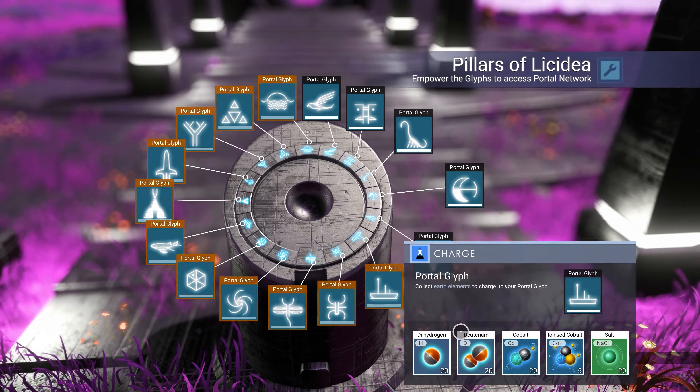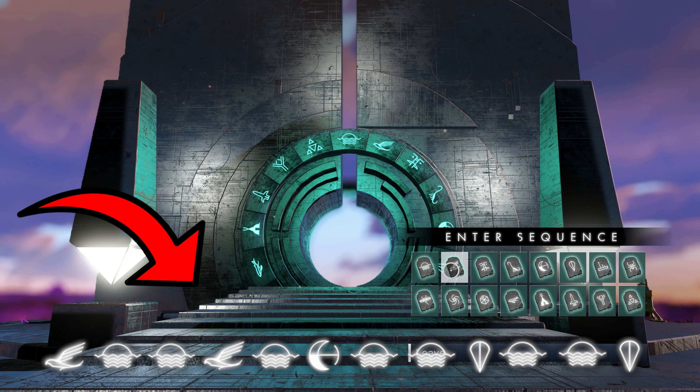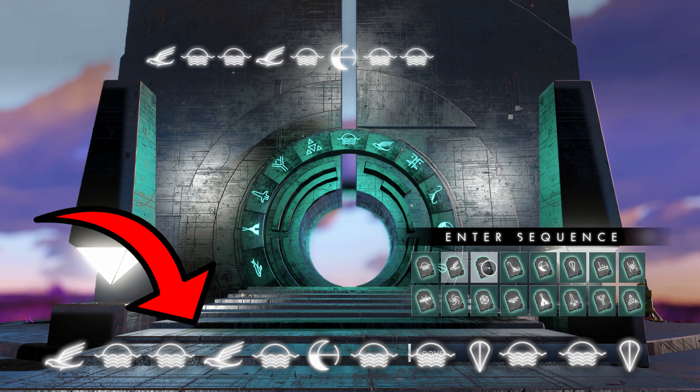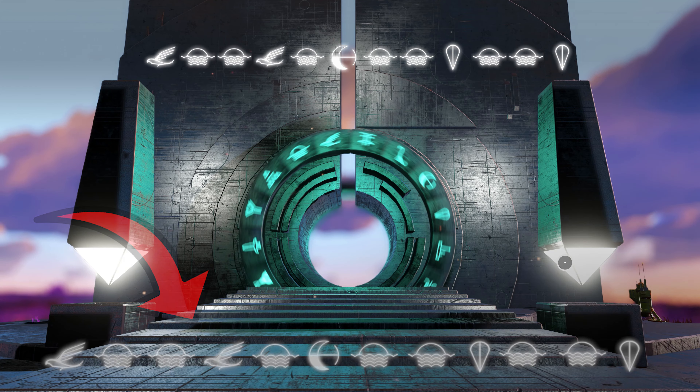Once you have charged the portal glyphs, dial the following address. This will take you to the nearest jump-off point — basically it's one of the closest portal addresses to the center of each galaxy, so you should only need to warp once to reach the center.